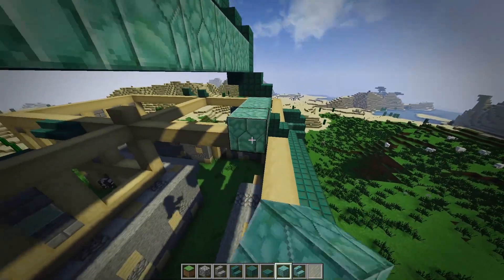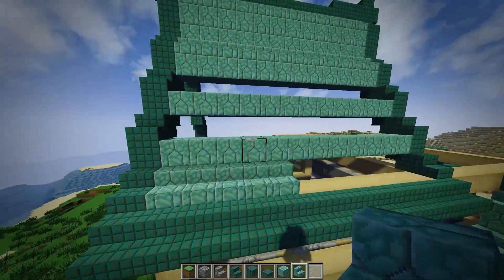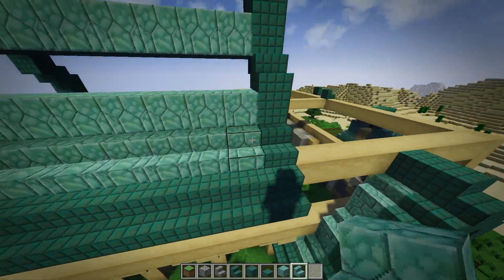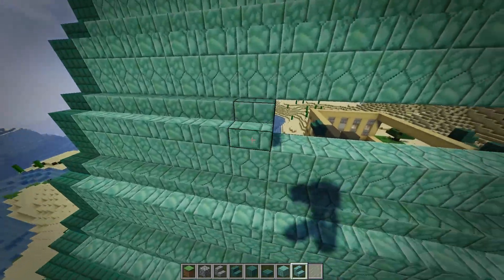Another amazing block you could do this with that you probably don't see that often is plain old brick. A lot of people think bricks are good in moderation — I agree with that. Bricks are a nice block if used correctly, and then you can use something else on the inside, like a nice wood, whatever wood you're using down there.